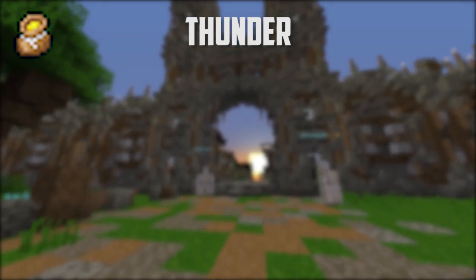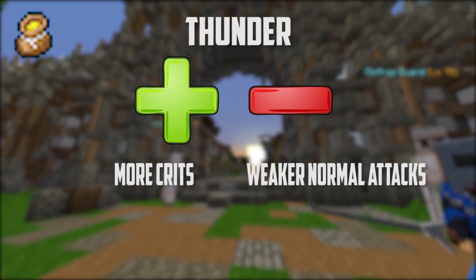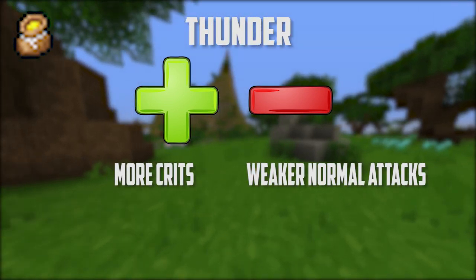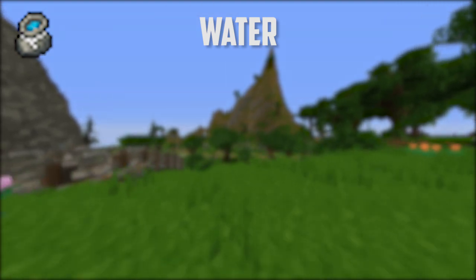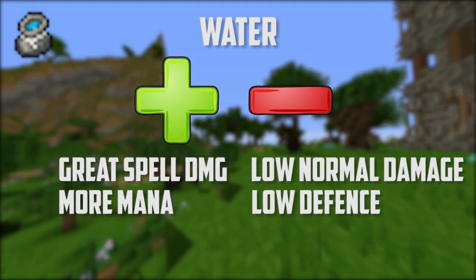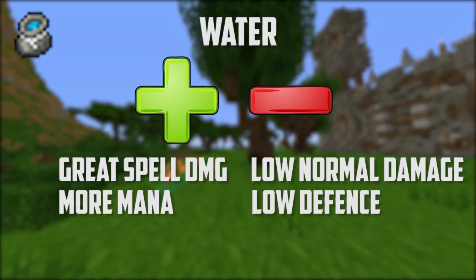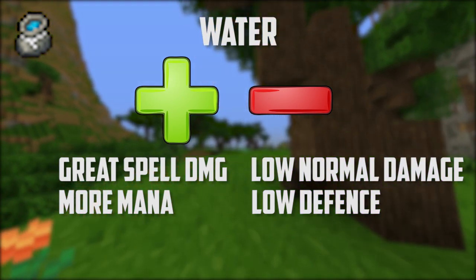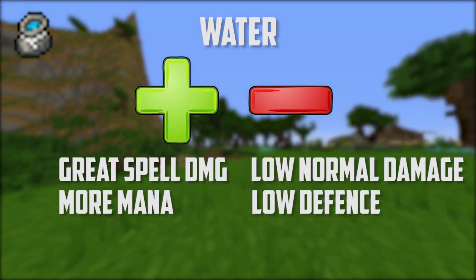Thunder is kind of confusing, but what we can say about it is that it either makes you hit and crit a lot, or makes you tanky and more towards the defensive type. One word? Spells. Water is the reason people say that mage has gotten a buff with Gavel. This element makes your spell damage better and also increases the rate at which you regenerate mana, but your neutral attacks will be pretty much useless.